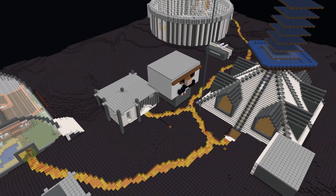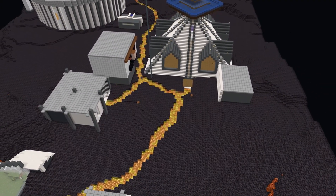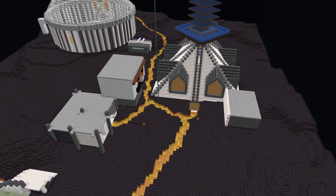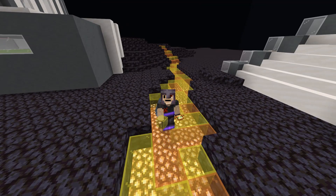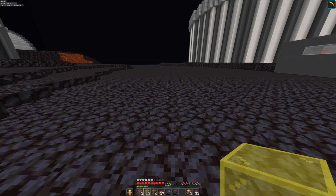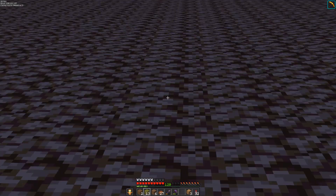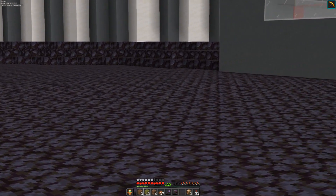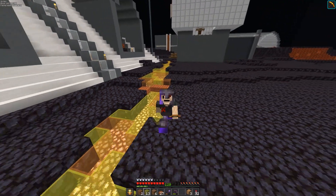I'm entirely done with the path and I think it looks really good. I don't know if it was really worth it to put so much effort into this path seeing as it was kind of a pain to build, but I think it looks great, and even though I'll never use it, it'll be nice to look at. We've done a lot of stuff this episode. In the next episode we're going to be building a lot more decorations in the empty spaces, so feel free to comment your ideas. Anyway, that's going to be it - thank you very much for watching, and goodbye.